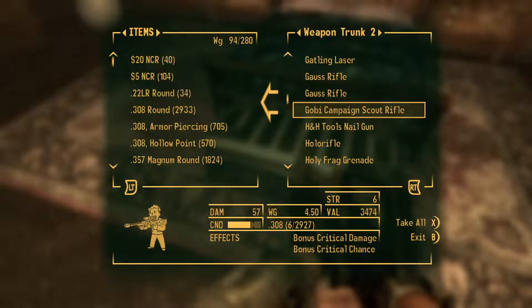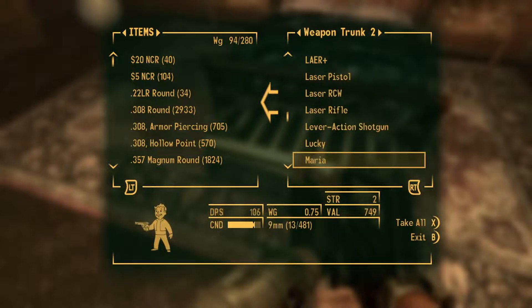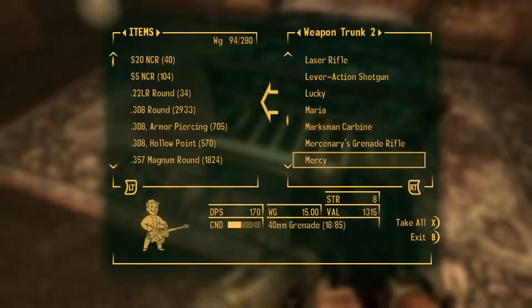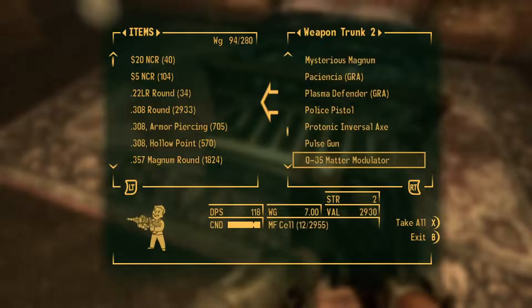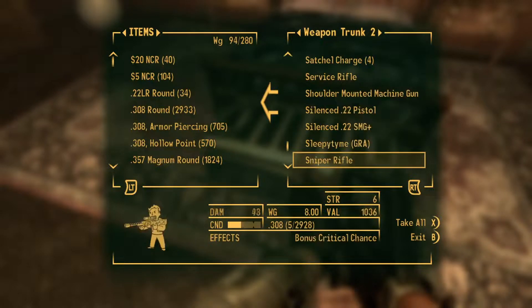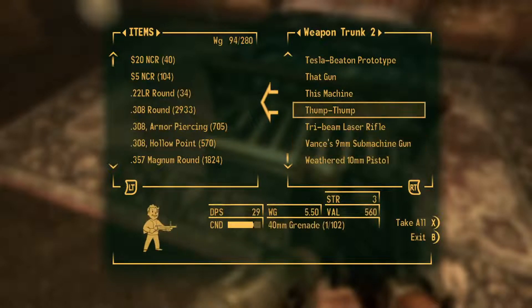The Gobi Campaign Scout Rifle — used that for so long. Holo Rifle — kind of ass. Never really used the Hunting Revolver. Lucky — that's a great revolver. Maria — Benny's gun — what a piece of shit. Marksman Carbine's pretty good, but the All-American's better. Paciencia. The Shoulder Mounted Machine Gun from Lonesome Road — that shit was crazy. Sleepy Time. And Thump Thump — that was the first unique weapon I ever bought in my playthrough. I have that replicated in 76, and I carry it every day. I love having a grenade launcher with me.